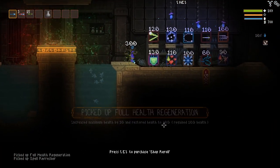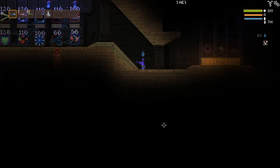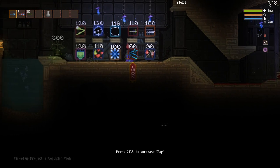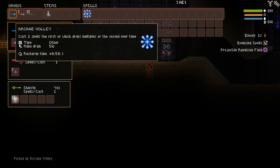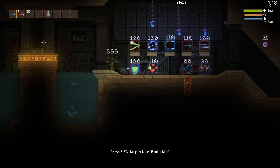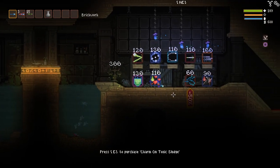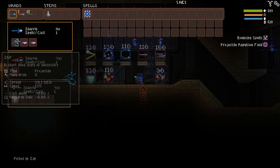That was kind of crazy. Okay, we can finally show off the shop. Let's first go and see what we want to buy in terms of perks. We got a Projectile Repulsion Field — definitely take that. We got some new perks here already. This one: Arcane Volley, very very good. Cast two spells, the first of which drops multiple of the second over time. This can create some very cool combinations. We have Zap — we'll take Zap, a short-lived electric spark. We can put that as our main.